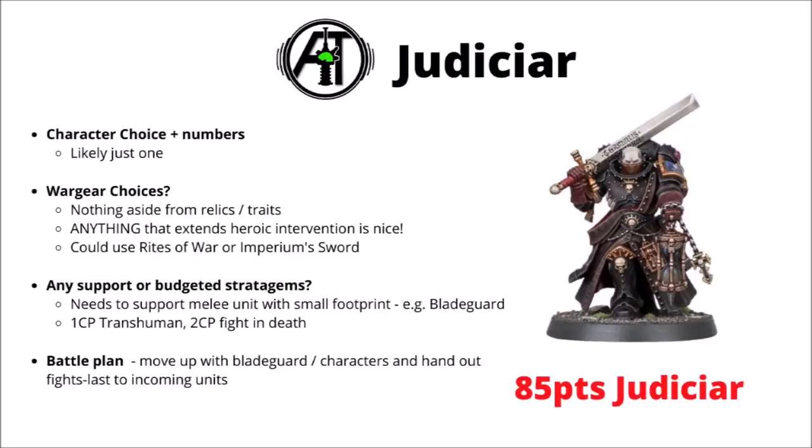Finally for Elite choice characters, we have the Judiciar. He's a moderately fighty character whose main purpose is bringing the fight's last ability to the Space Marines, with no real options besides warlord traits and relics. First priority for those would be anything that can extend his Heroic Intervention range — there are a fair few warlord traits that do that, and it's far more relevant on him because the opponent will really struggle to approach in fear of fighting last with your Space Marines cutting them down first. Otherwise, Rites of War or the Imperium Sword are both fairly reasonable choices. Ideally the Judiciar pairs best with a melee unit with a small footprint — maybe Blade Guard or Assault Terminators — so that no matter where the enemy approaches from, there's a good chance he can Heroic Intervene and get that Temporal Mortis ability off, meaning many enemy units just flat out can't charge yours for fear of fighting last.